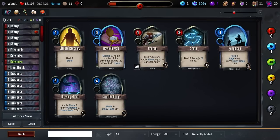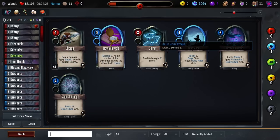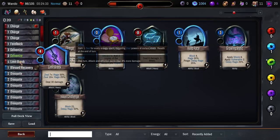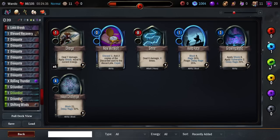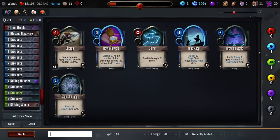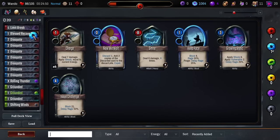Deck Manager — we also have a couple extra things. Let's get rid of another Charge in favor of Blessed Recovery. We also have Draw 1, Discard 1, or Rigged: Start of Battle — which is actually pretty good. I'm just going to put the Rigged on the upgraded Grounded. And do hand management on a Discharge. We get an upgrade — Block equal to your current energy, Delay Rage 50%. That's not bad.